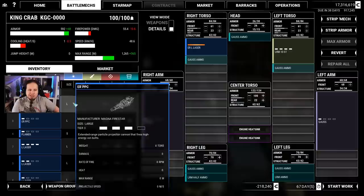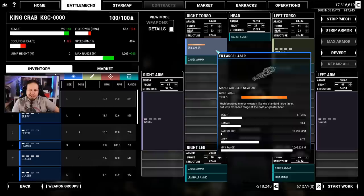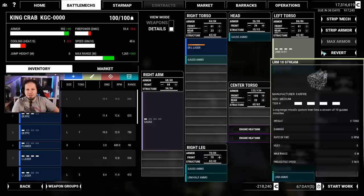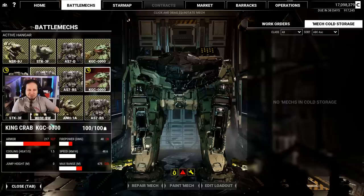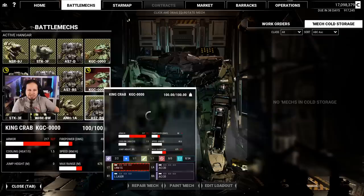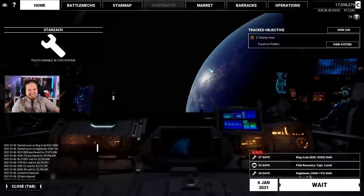Instead of the large laser, we could also think about a PPC. I think an AI would be more proficient with a PPC than a large laser. But maybe it's fine like it is right now. I want to check out my long-range squad — long-range squad, assemble! So we have the LRM Stalker, the Nightstar, the King Crab, and the Highlander. We could also build the other King Crab with Gauss rifles too, but I think it's gonna be fine.